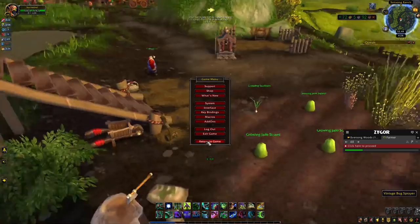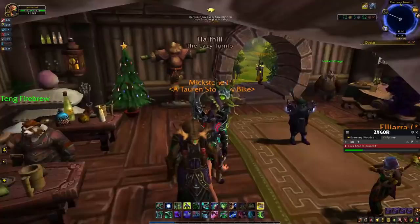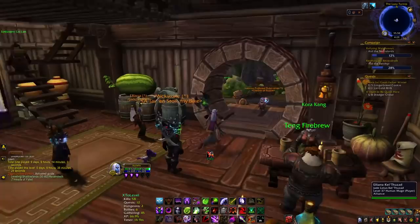I'm going to quickly log onto one of my other toons to show what the fully developed farm looks like. Once you get it fully exalted with all four plots open, you can grow ore seeds. I like to plant the seeds that give you all the ore - black trillium, white trillium, and ghost iron ore. Some people like to plant the song bell seeds for Spirits of Harmony, which you can also turn in at the vendor at the Village of Four Winds for ghost iron, black, or white trillium ore.